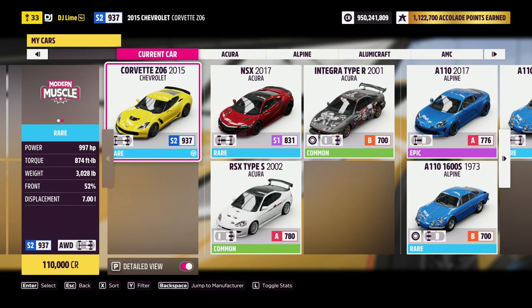After you select your vehicle, go connect to the garage. Now it doesn't trigger right away, so go drive around the block for a few seconds.